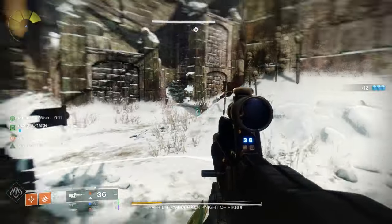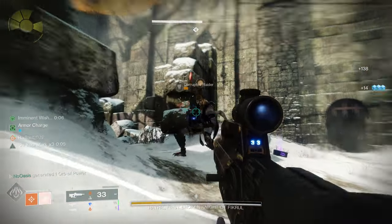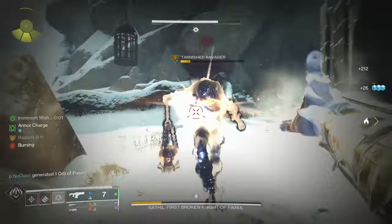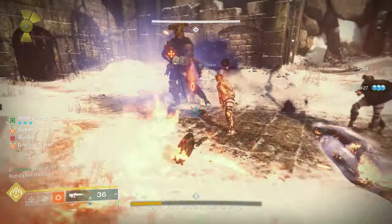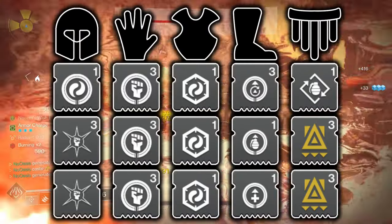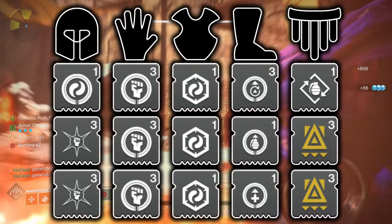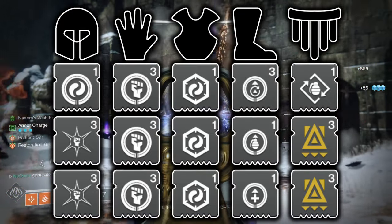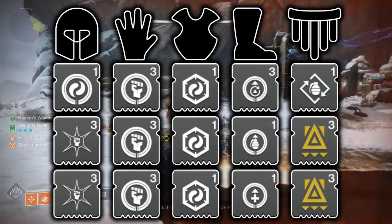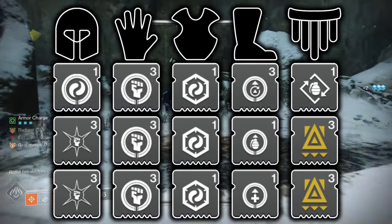With stat distribution now detailed, I can get into the armor's mod setup for this build, starting with the prescriptive setup. For the prescriptive armor mod setup, on your helmet run one Harmonic Siphon mod and two Hands-On mods. On your arms, run three Heavy-Handed mods. On your chest piece, simply run whichever resistance mods you need for the content you'll be running. On your legs, run one Absolution mod, one Innervation mod, and one Recuperation mod. Lastly, on your cloak, run one Bomber mod and two Utility Kickstart mods.